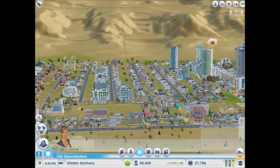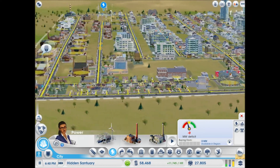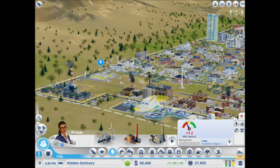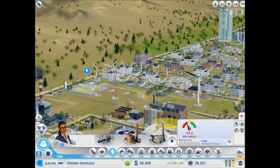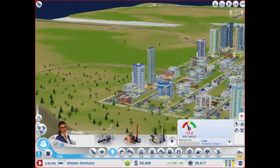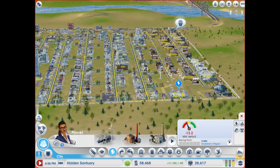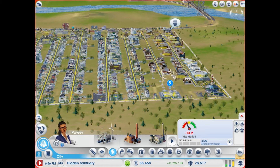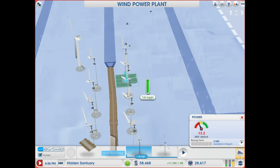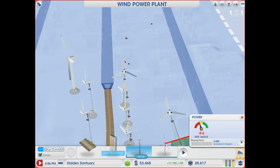I think we can get rid of these water spots now, I think our water is good. Are you kidding me? Okay, we've got to slow down actually. Everyone's power good right now? What is the problem here? Let's add one of those, and actually...